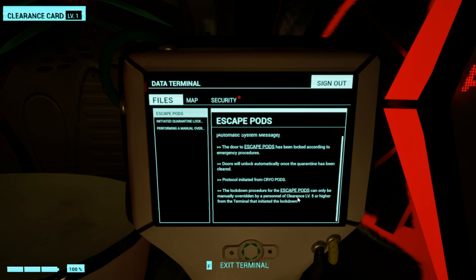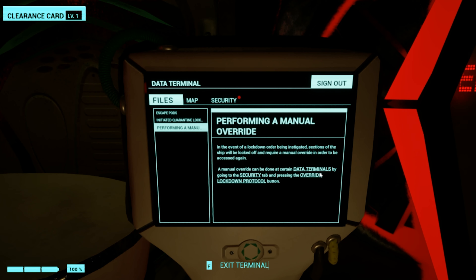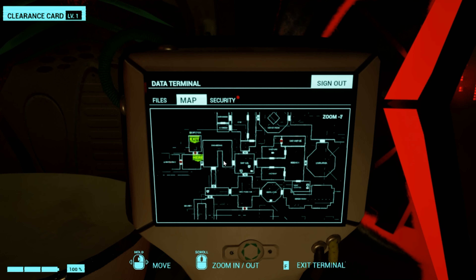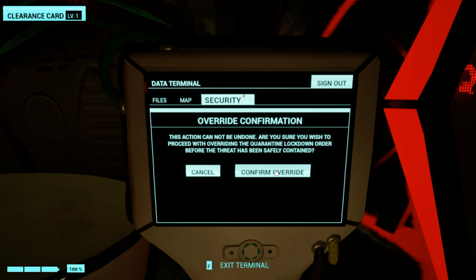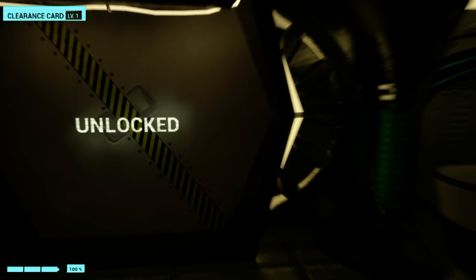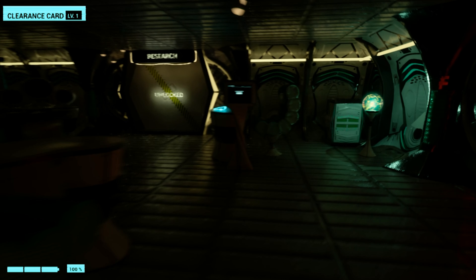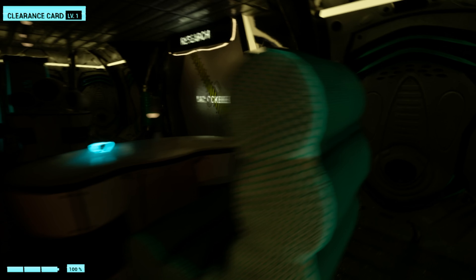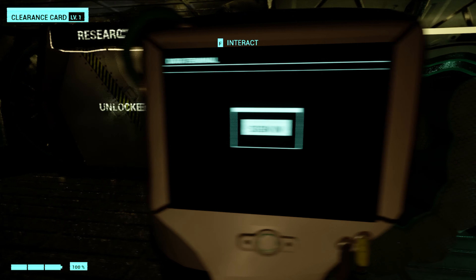I need to get to clearance level five to unlock the escape pods. A manual override can be done at certain data terminals by going to the security tab and pressing the override lockdown protocol button. There's a map — oh geez. It's a little laggy, like blur. Avoid the light. Battery is full. That's the whole point of the game.